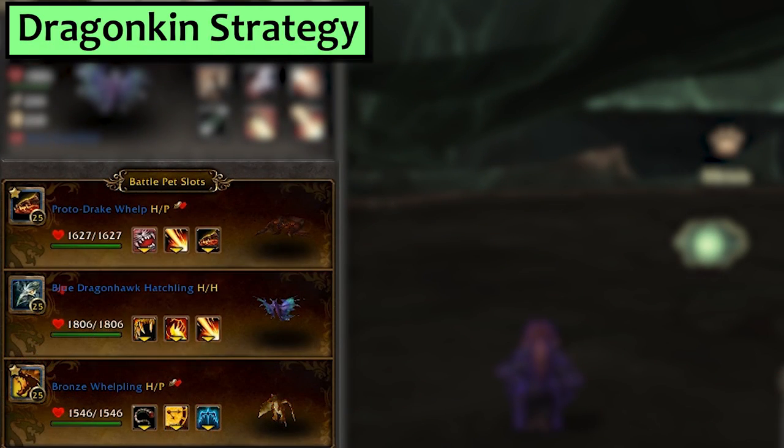Let's do Dragonkin. First is the Proto-Drake Whelp with Flamethrower and Proto-Strike. Second is any Dragonhawk hatchling with Conflagrate and Flamethrower. Third slot can be another Dragonhawk or a Bronze Whelp with Tail Sweep, Early Advantage, and Liftoff.